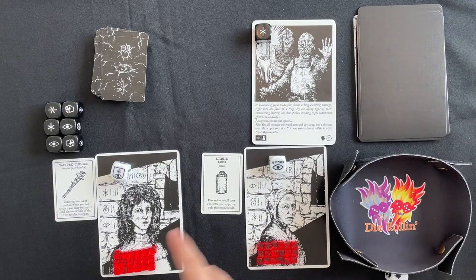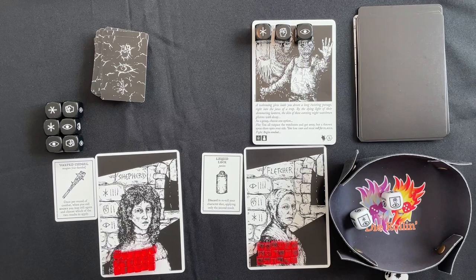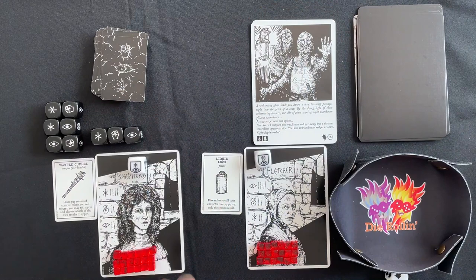We have one of everything on the dice. The Fletcher gets a fist and a cunning, and the Shepherd gets a wisdom and a cunning — we've managed to tackle these guys in one go.